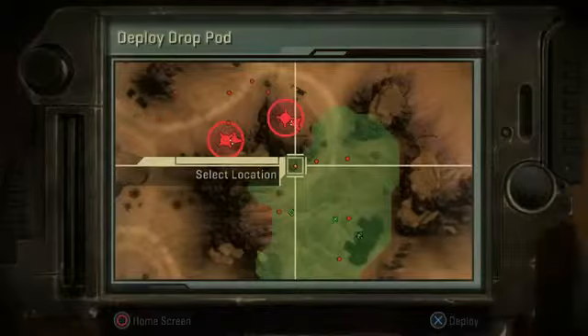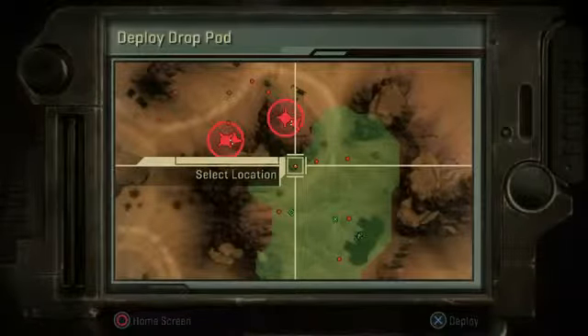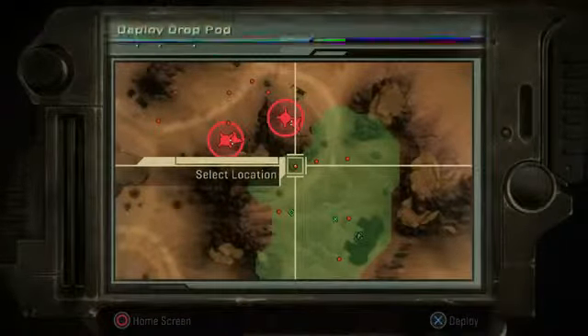Drop, Bob! I can't! Now's your chance. Do it, Bob! I don't know what button to push! Oh, right. Sorry, Bob. Hit X. Take that, man! You got man cake! And that is how you pod kill.